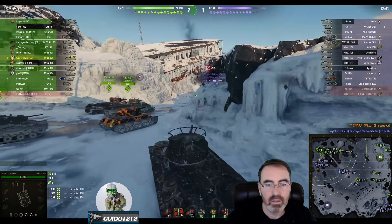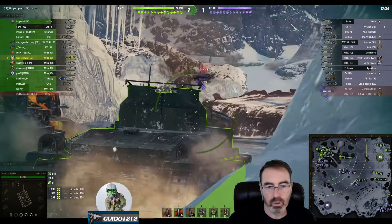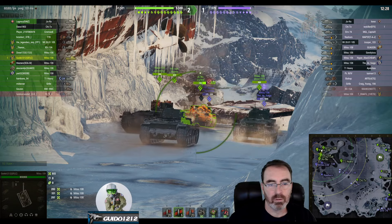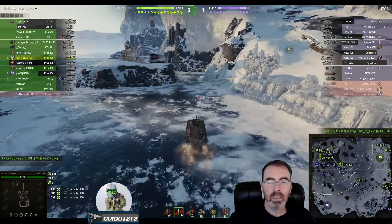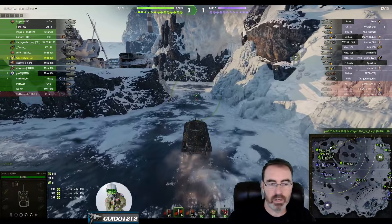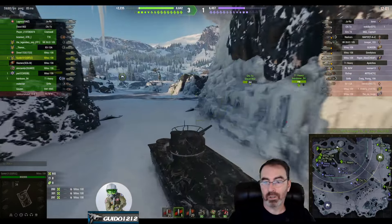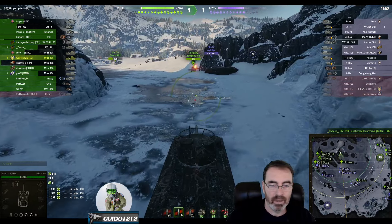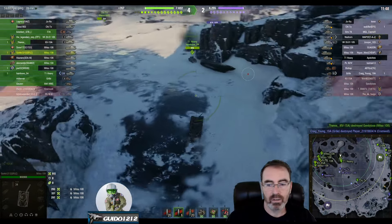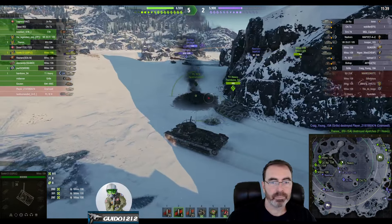Things are looking good. This map gets very dicey around now because guys start pushing in and will get hit by campers up on the hill. I'm not jazzed about pushing into the two that pulled back around the corner. Some players are abandoning flanks too early. The good news is they only have one TD — a Nashorn — and he's pushed too far forward and already spotted. I figure I can go around to the middle and start thumping the Cheeto and the 2801, clear out the middle, and help guys pushing in the north.